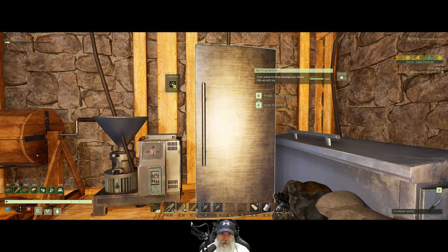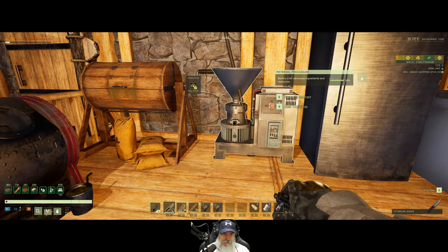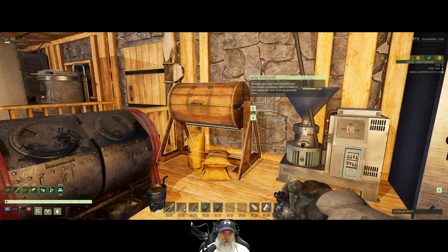We have completed the kitchen arrangement and I upgraded all my stations to the marble version, so we have an electric stove — both the stove and the sink have water plumbed in. This stove is running off of the water mill over there, because that's the one thing that doesn't need constant power. I put the freezer over here, fridge is over here, material processor, wood composter.